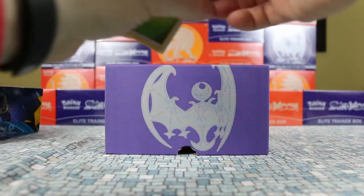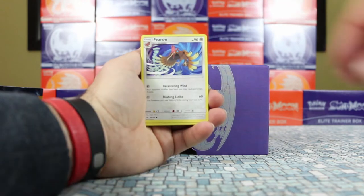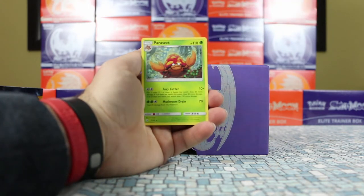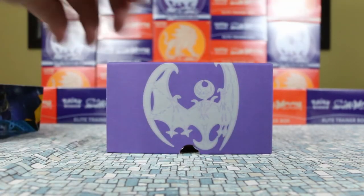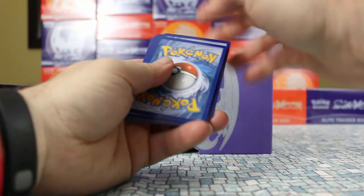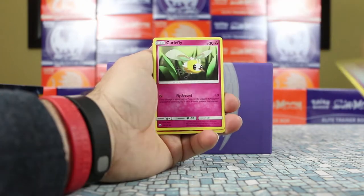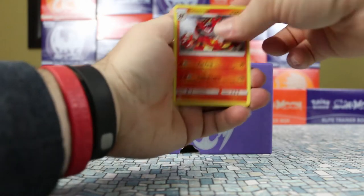Pack two gave us Crocoroc, Rainbow Energy, Charjabug, Litton, Yungoos, Surskit, Wingull, a reverse Stoutland, and our rare is Parasect. So we're starting with two non-holo rares — nothing that special yet. Pack three: Lightning Energy, Trombeak, Golbat, Energy Switch, Alolan Grimer, Rowlet, Drowzee, Cutiefly, a reverse common Roggenrola, and our rare is Incineroar. Yet another non-holo rare.